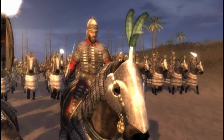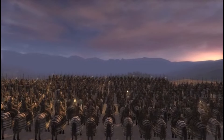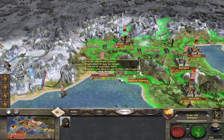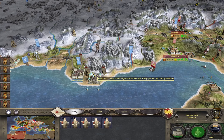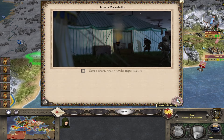Relations between your faction and the target faction could be damaged and they might even declare war on you. Intended targets could be an ally, a neutral faction or an enemy, and it could be an army, a general, another agent, a fort, a settlement or even a ship.